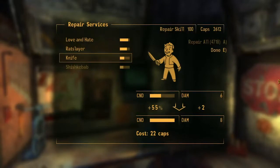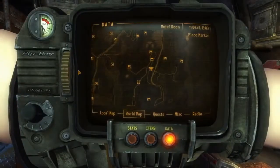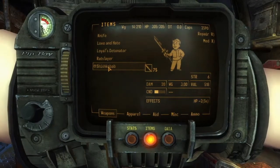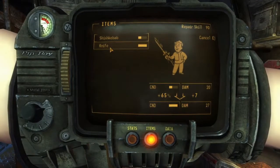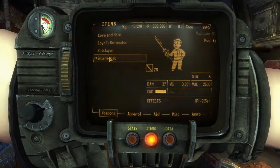The repair interface will look like this. Note that the cost of this repair job isn't affected by your skill levels in any way, so it's actually really easy to calculate how much this will cost. You just take the difference between the value of the item right now and the value after the repair is completed, and then double that. So a knife, which costs 20 caps when it's in perfect condition, would cost a maximum of 40 caps to repair up fully — this one here is going to cost us 22. Now go into your inventory, select the good item — the one you want to repair up fully — press R or the equivalent, and then select the cheap one. We now have a shish kebab that's worth 2,500 caps, and it's ready to be sold.